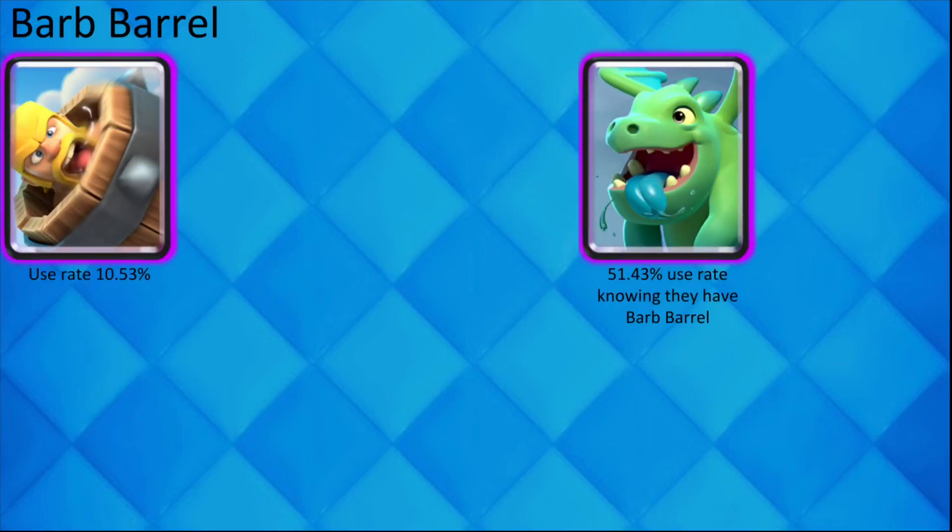I compiled a list of every card in Clash Royale that has a correlation of over 50% to another card. This means, for example, if you see a player with Barbarian Barrel, there is a 51.43% chance that they also have Baby Dragon in their deck. The reason I chose to highlight cards above 50% correlation is because at that point, it is more than likely that they have that other card.